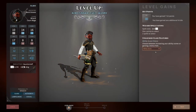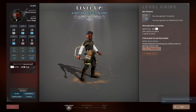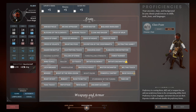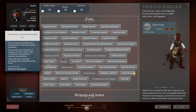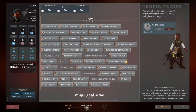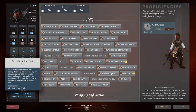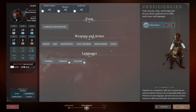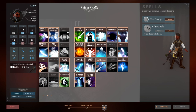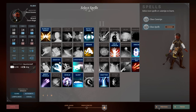At level 4 we get our ability score increase or feat. I highly recommend either Flawless Concentration or the Powerful Cantrip feat. You don't do a ton of concentration spells at this level, but you will start doing it further on before you get to level 8 where you can do this again. Flawless Concentration is what I would highly suggest. The other option — Powerful Cantrip — does give you the ability to still do damage with your cantrip. We're going to go Flawless Concentration because being able to maintain concentration easily just makes sense. You can then grab Shatter, maybe Hold Person, and move on.